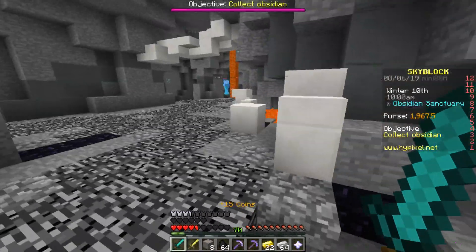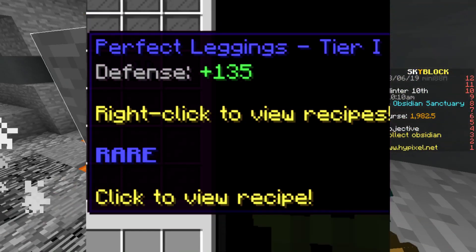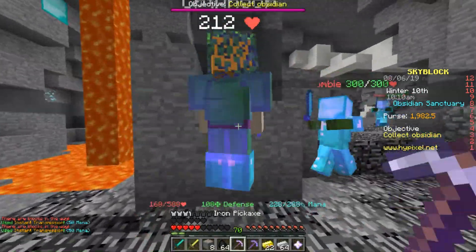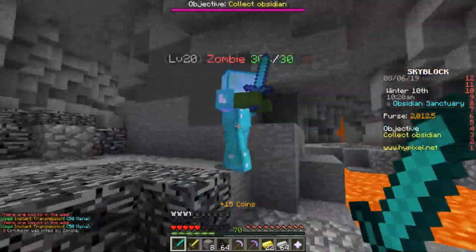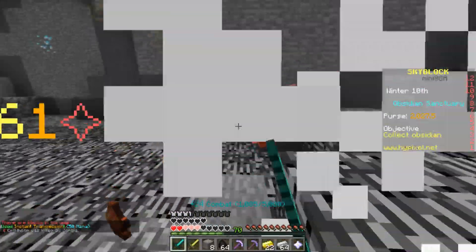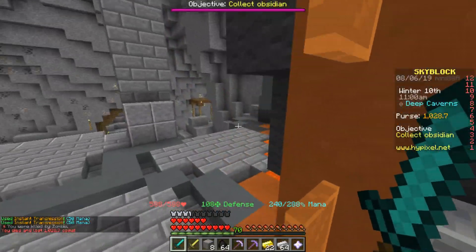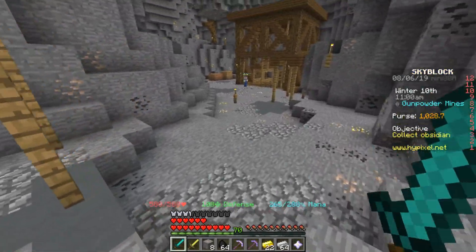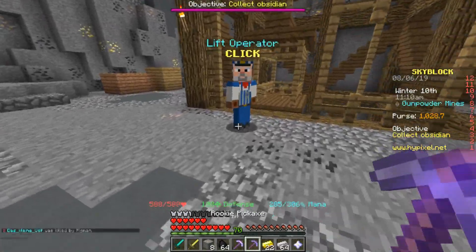For fourth place we have perfect armor. Perfect armor would be in first place except it's pretty weak at tier one. It gives you tons of defense but doesn't give much health, which is kind of important. Once you grind the diamonds to get the enchanted diamond blocks you can start building it up.